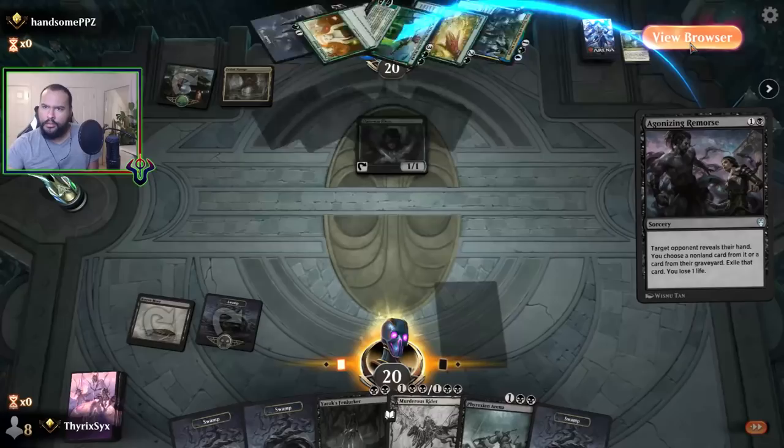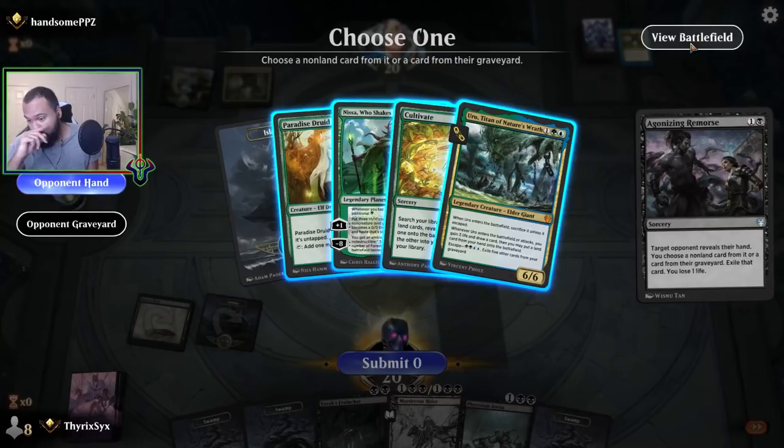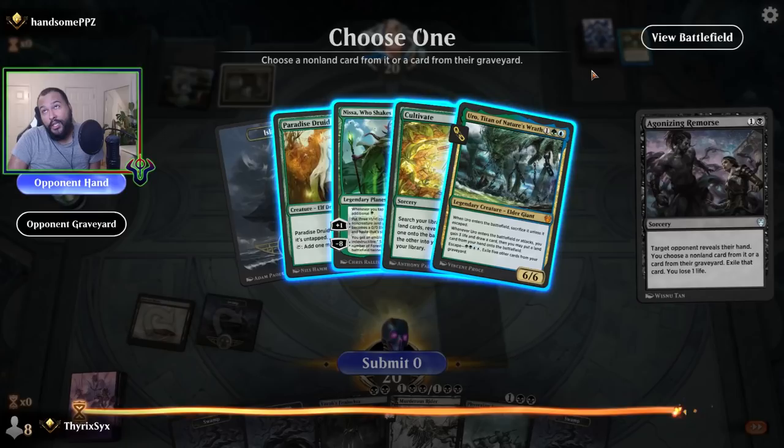I can kill Nissa with Murder Strider, but I think we hit the Cultivate. Maybe it's Uro — because we do exile Uro with Agonizing Remorse. The only fear is that with ramp decks, their top-decks are gonna be nutso. So next turn they could cultivate and play Paradise Druid. I think I'm gonna hit Uro — it was close, I might be wrong.